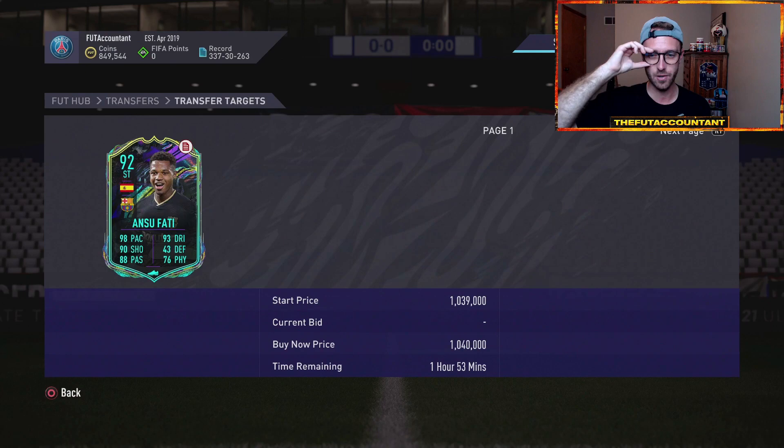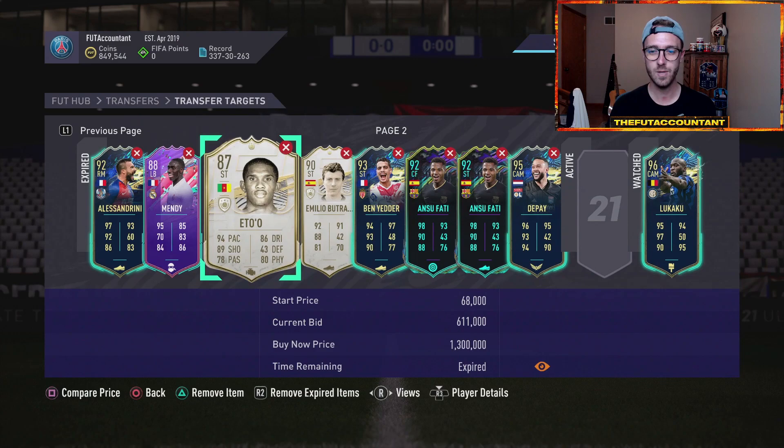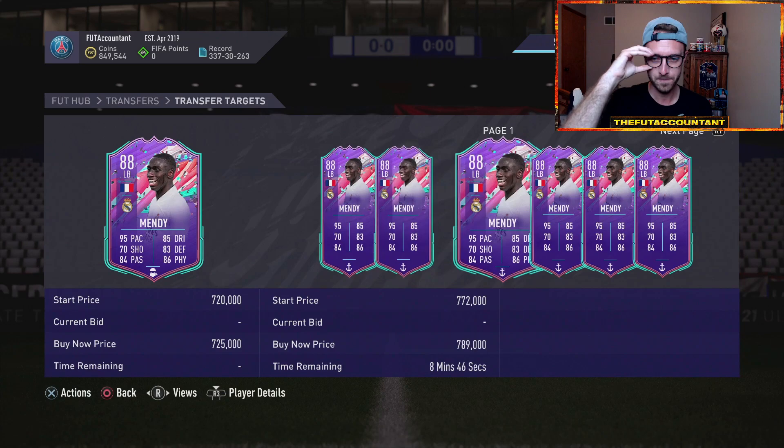Like this Ansu Fati — you saw me snag it at 830K and now this guy is 900K. So I'm hoping for two more sales and then my card sells. Same thing with like this Eto'o — he really didn't rise up that much this weekend. If this guy gets down to like 550 today, he could very easily bounce back over 600 — there you have a profitable flip.